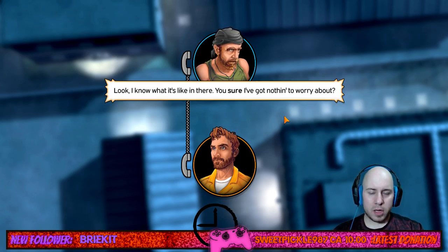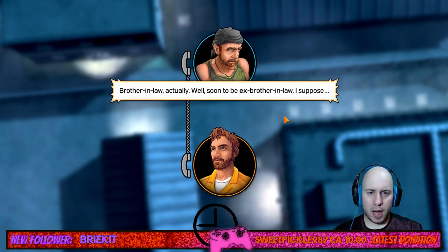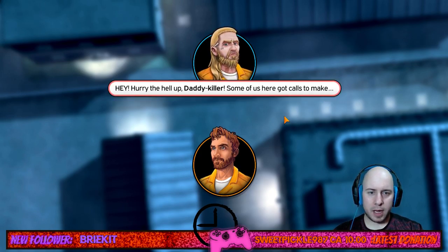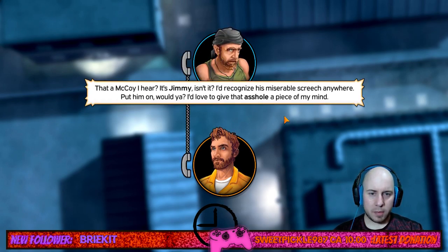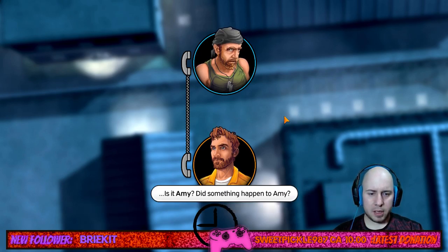In prison, Will takes a phone call from his brother-in-law Dwayne. Dwayne assures him their business is private — he's not going to rat on family. Another prisoner, McCoy, is aggressively demanding the phone, calling Will a 'daddy killer.' Will asks if it's Jimmy McCoy and wants to give him a piece of his mind, but Dwayne advises against it.